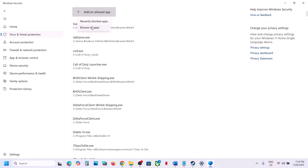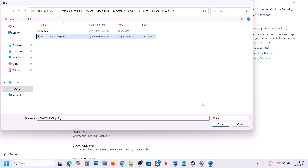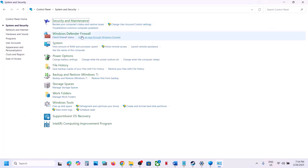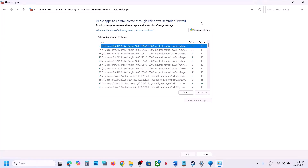Again click on 'Add in Allowed Apps,' browse all apps, open the BlueClient folder, then Binaries, then Win64, and select that exe file and click Open. Now type 'Control Panel' in the Windows search box. Go to Control Panel, then System and Security, then Windows Defender Firewall. Click on 'Allow an app or feature through Windows Defender Firewall' and click Change Settings.